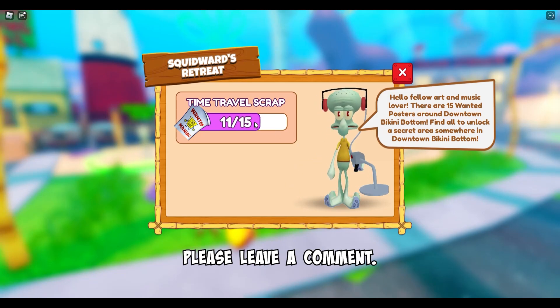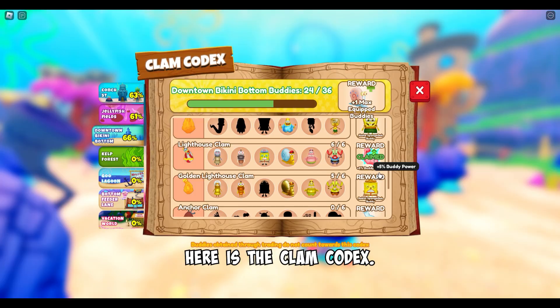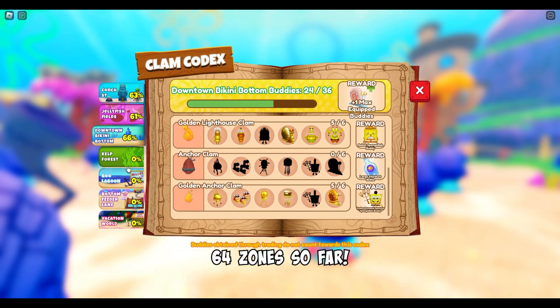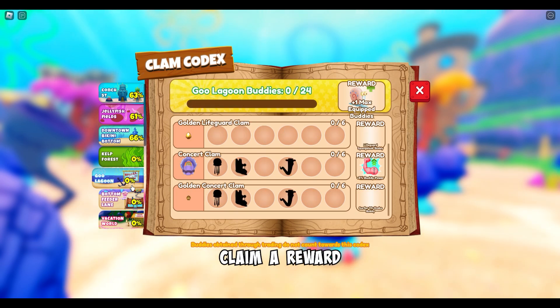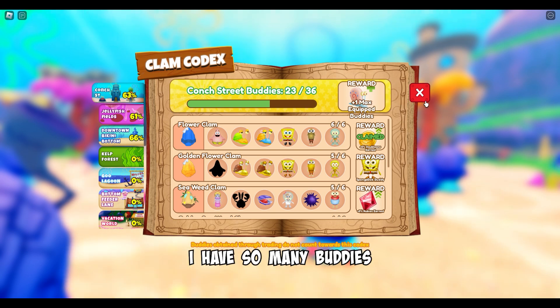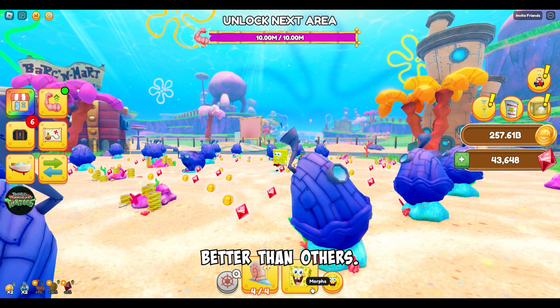If you have any advice, please leave a comment. Here is the Clam Codex — it shows you some zones. I believe there are at least 64 zones so far. You get to claim a reward after you open the right buddies for that zone. I have so many buddies right now, but I need to learn which ones are better than others.